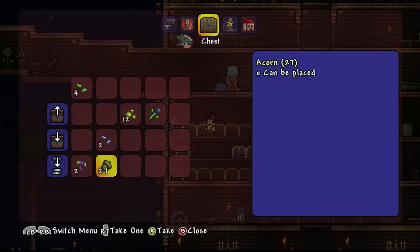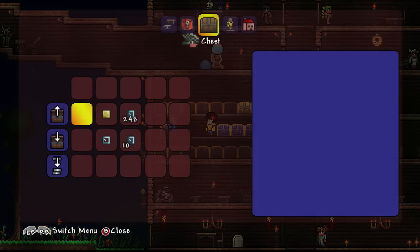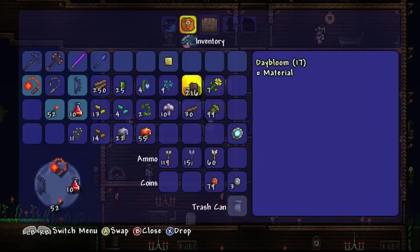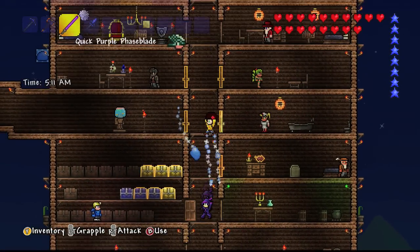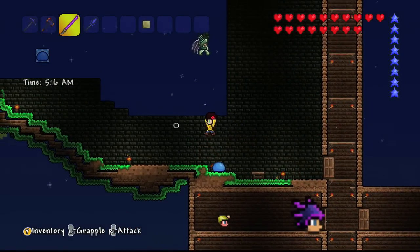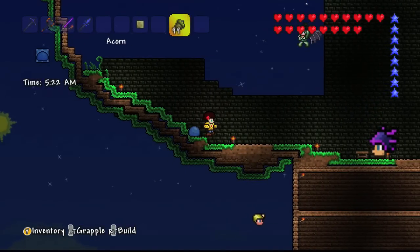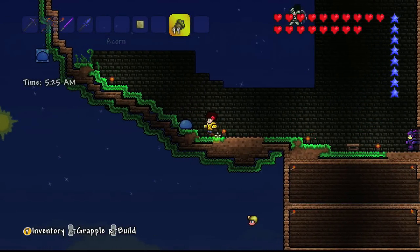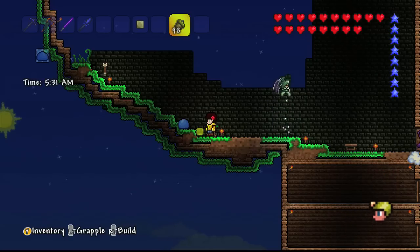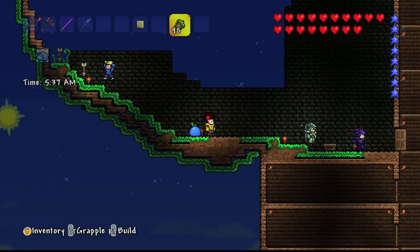I'm going to go down and plant as much of it as I can. I know some stuff needs to be on mud rather than dirt, and I think the cactus has to be on sand and I've only got one sand block. So I'm going to grab some mud as well. The first thing I want to do is go and plant my first acorn, because that's going to be the most important thing - that is where I'm going to build my tree house, in an actual real tree. Oh, there we go, so that started growing. Hopefully this will grow all the way up here, and at the top I'm going to build my room in the tree.